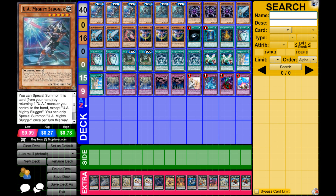Next up we've got the Artifact engine — three Moralltach, a Beagalltach, and three Artifact Sanctum. This basically gets out your tribute fodder very easily, because Artifacts are going to be summoned on your opponent's turn. They can get a plus from Moralltach's destruction effect, and just be used as tribute for the others. It adds a nice field control — say your opponent summons a BLS or some monster to deal with Perfect Ace, you can just Sanctum into Moralltach and get rid of it.